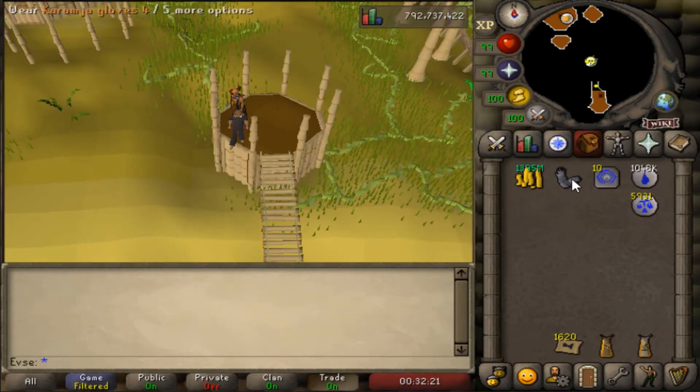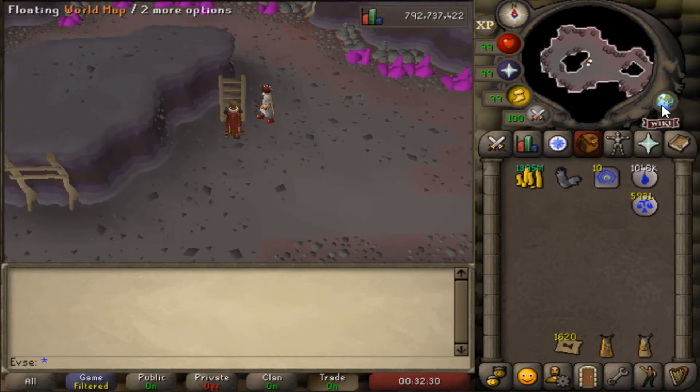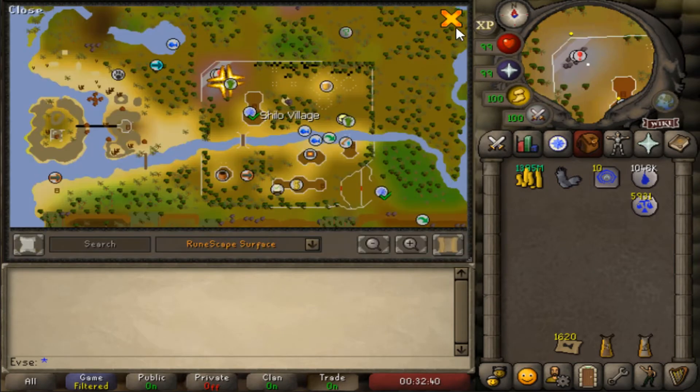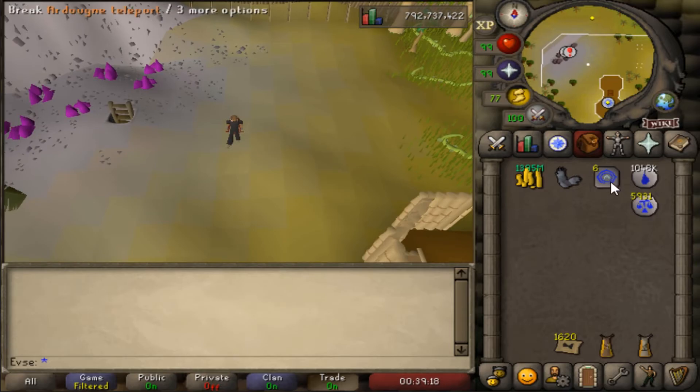Number two, the Karamja Gloves 3. With these you can teleport to the gem mine, which is located in the northwest part of Shiloh village. Again, you can teleport here an infinite amount of times for free. The requirement for the Karamja Gloves 3 is the Hard Karamja Diary. The requirements are quite low except for 100 combat. I will link all the requirements in the description below. The next method has no requirements.